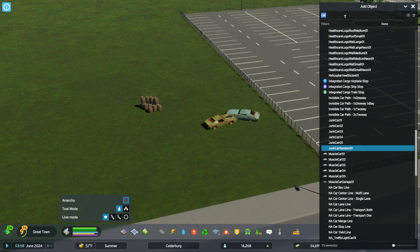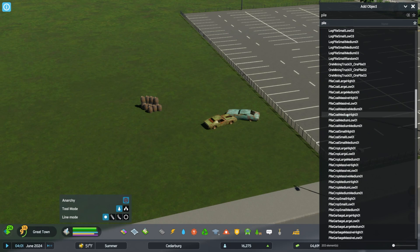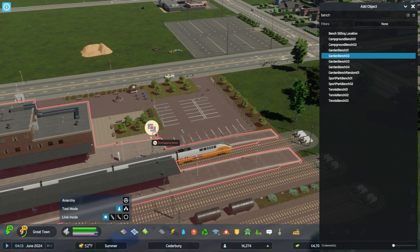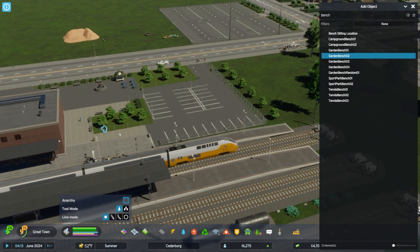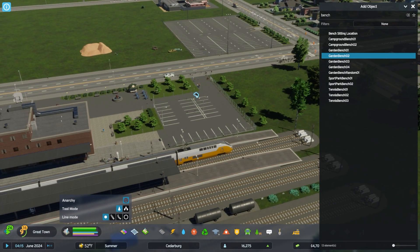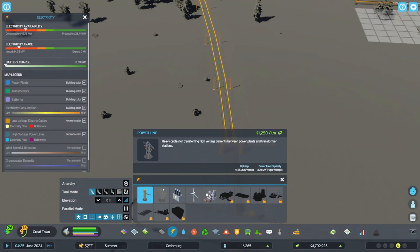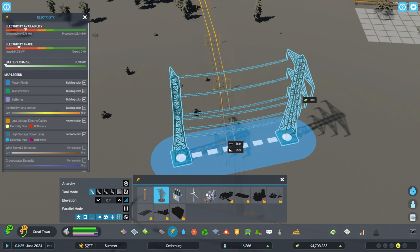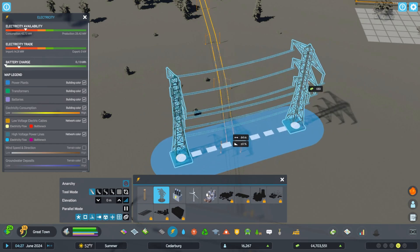As always with dev mode, be very careful what you place. I wouldn't place anything that spawns or generates something — keep it limited to inanimate objects like benches and props. And keep in mind this isn't only for parking lots. You can now place props on top of train stations or whatever building you're plopping down to add more detail if you choose.